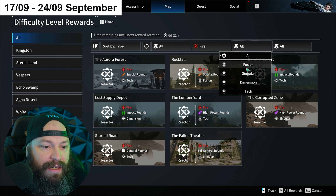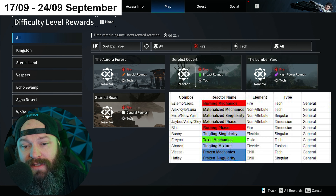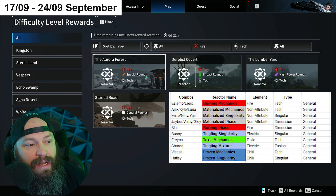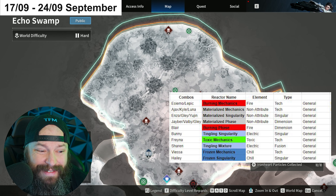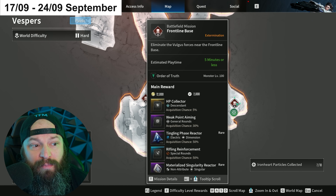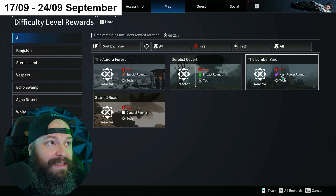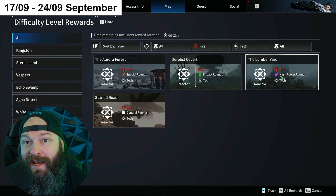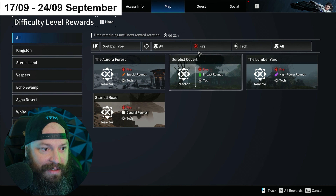We can say Fire and Tech - that's a very popular pick because it covers Lepic and Isomo. That spits out four different areas: Aurora Forest, which has no decent missions to farm; Derelict Covert, same situation; Lumber Yard, not great - maybe with the exception of Front Line Base, but that's for High Power Rounds which is for Piercing Light and Afterglow, not a weapon you'd want on Isomo or Lepic. Then Starfall Road - once again just not great.